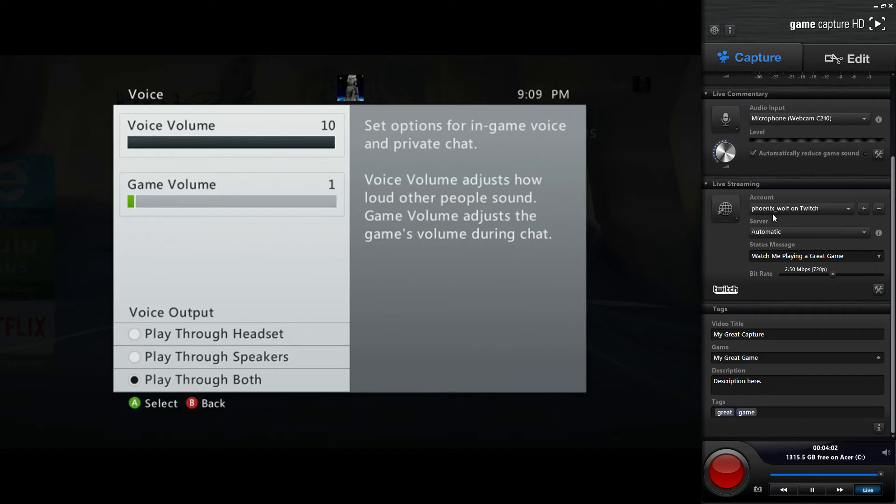It also has the capability to export to Twitch so you can live stream out of this, and you can set random tags automatically. Everything you make out of here will be called 'my great capture' or 'my great game' — you'll have to set a specific name. It also has shadow recording, which is right now recording everything I'm doing on my Xbox. I can go back in time — as you can see it says 9:07 and if I go forward it says 9:10.